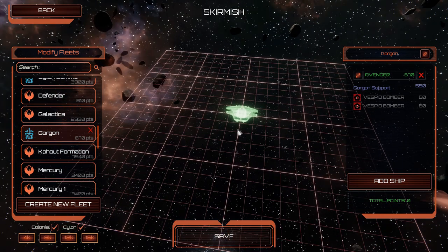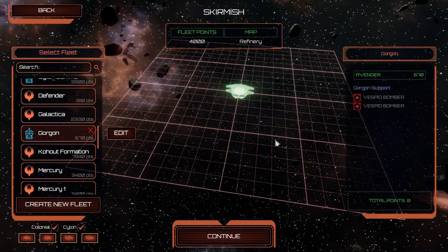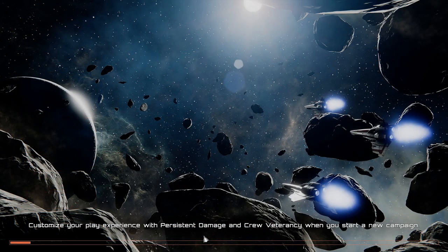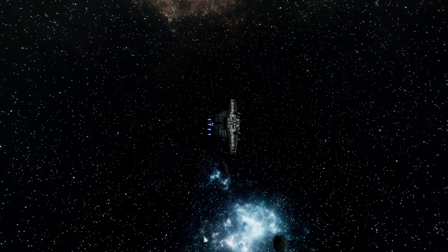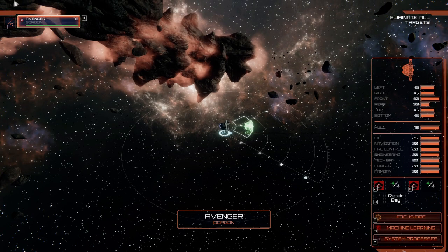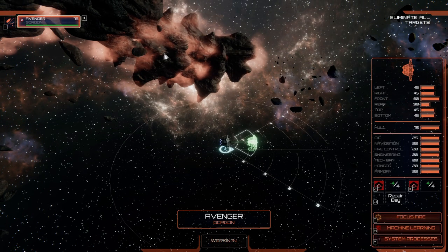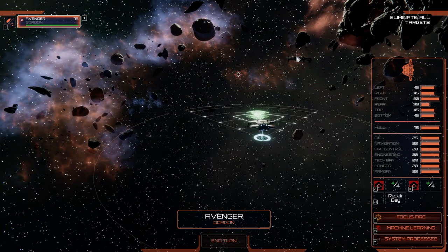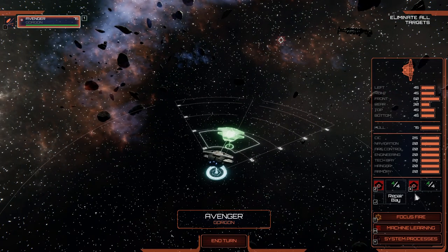We're going to use it against a singular colonial defender. Armor is mostly 45s on the left, right, top, and bottom. It doesn't have very good rear armor, but it's got wonderful forward facing armor.